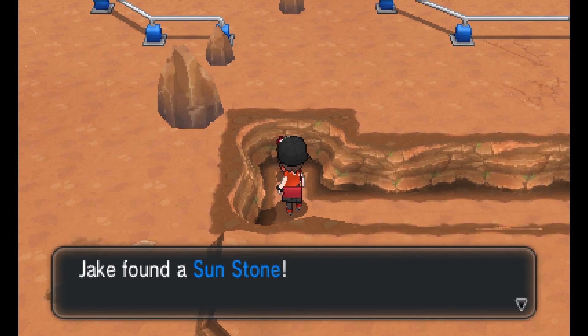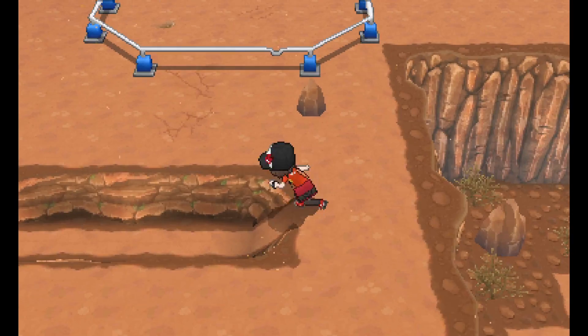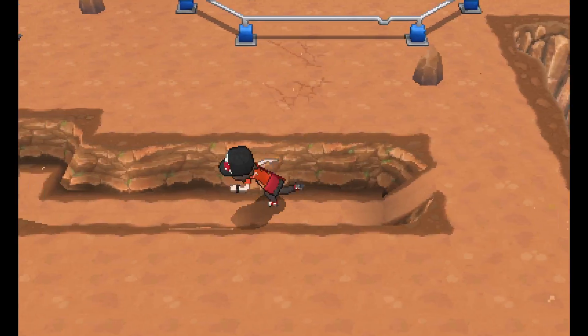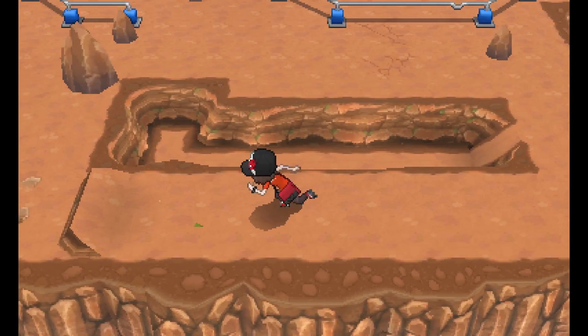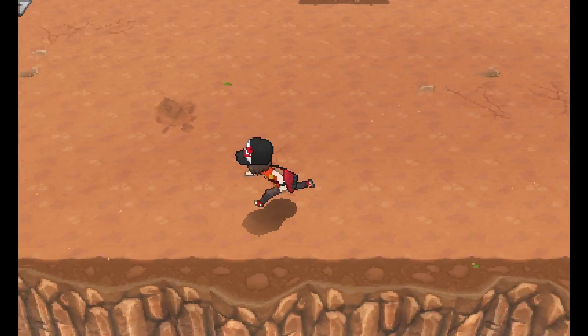Sun Stone - very nice. This section down here is sheltered from the wind, so you can actually go quickly left or right regardless of where the wind is blowing. That's cool. You can run through here and it's a little easier to avoid those dust cloud Pokémon, though not perfect.